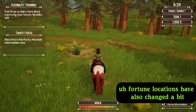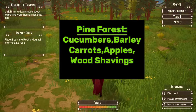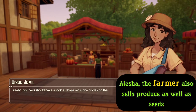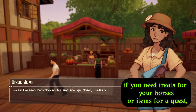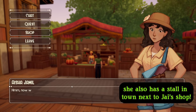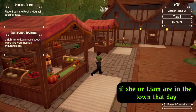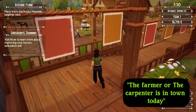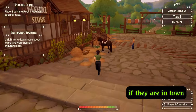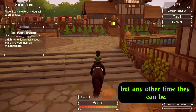Foraging locations have also changed a bit, so here's an updated list for you. Nisha, the farmer, also sells produce as well as seeds. If you need treats for your horses or items for requests, you can buy them from her instead of trying to grow them yourself. She also has a stall in town next to Jaya's shop, and you'll receive a note in the morning if she or Liam are in town that day. Remember, if they are in town, they cannot be summoned to their home by the counter, but any other time they can be.